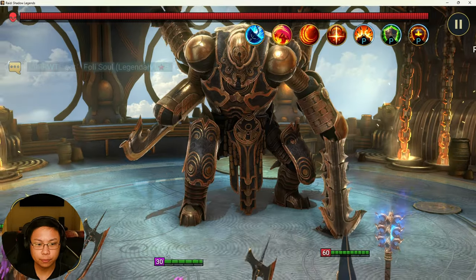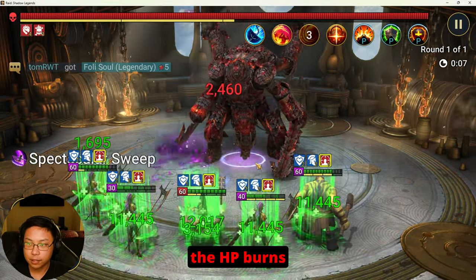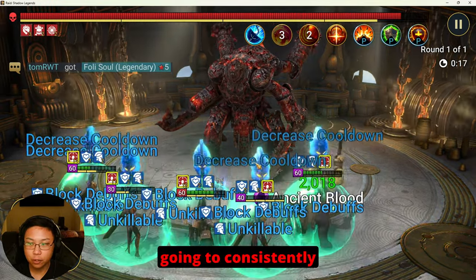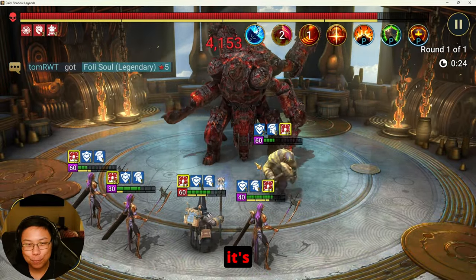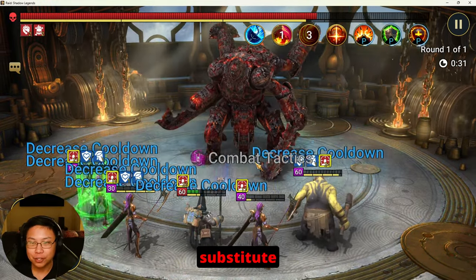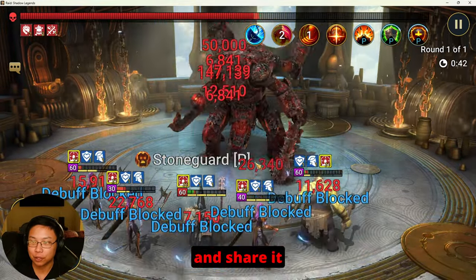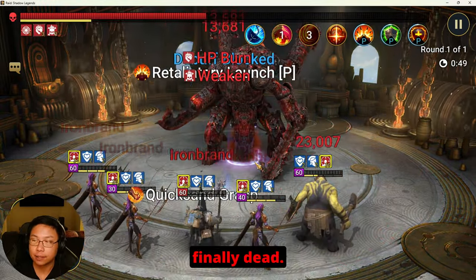Starting out with the A3, Geomancer will place the HP burns, and anytime the Iron Twins does any damage, the damage is going to be reflected. The Pain Keepers are going to consistently reset each other's cooldowns. I think it's necessary to have three Pain Keepers here — I don't know what would happen if you took one out, but I'm pretty sure you could substitute with some other cooldown champion. This entire thing just repeats itself over and over again until he is finally dead.